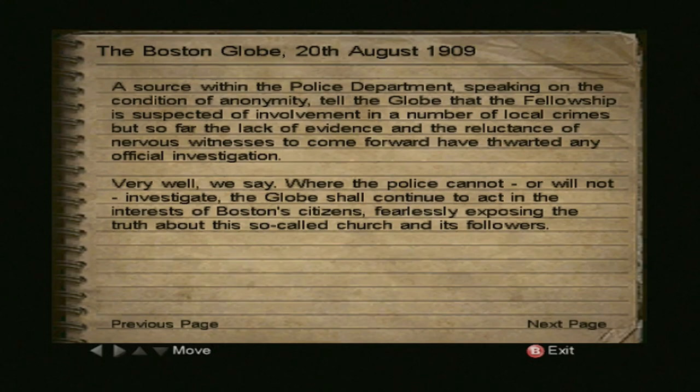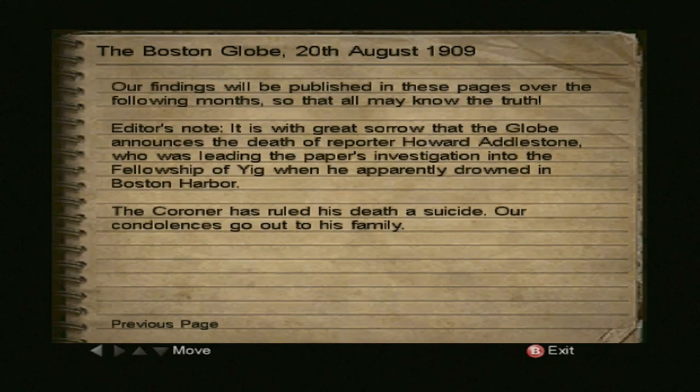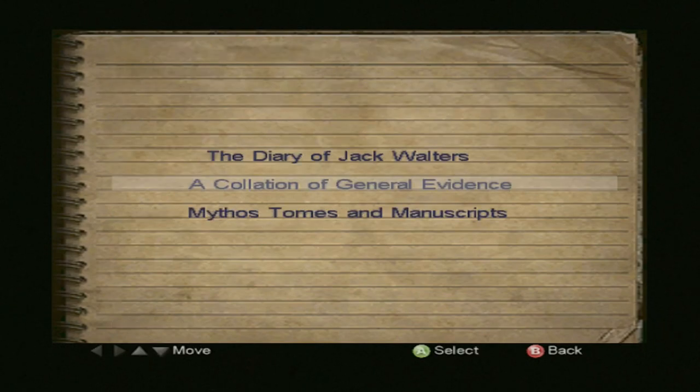The lack of evidence and the reluctance of nervous witnesses to come forward have thwarted any official investigation. Where the police cannot or will not investigate, the Globe shall continue to act in the interest of Boston citizens, fearlessly exposing the truth about this so-called church. Our findings will be published in these pages over the following months. Editor's note: it is with great sorrow that the Globe announces the death of reporter Howard Adelstone, who was leading the paper's investigation into the Fellowship of Yith when he apparently drowned in Boston Harbour. The coroner ruled his death a suicide. Well, they got rid of him, I guess.